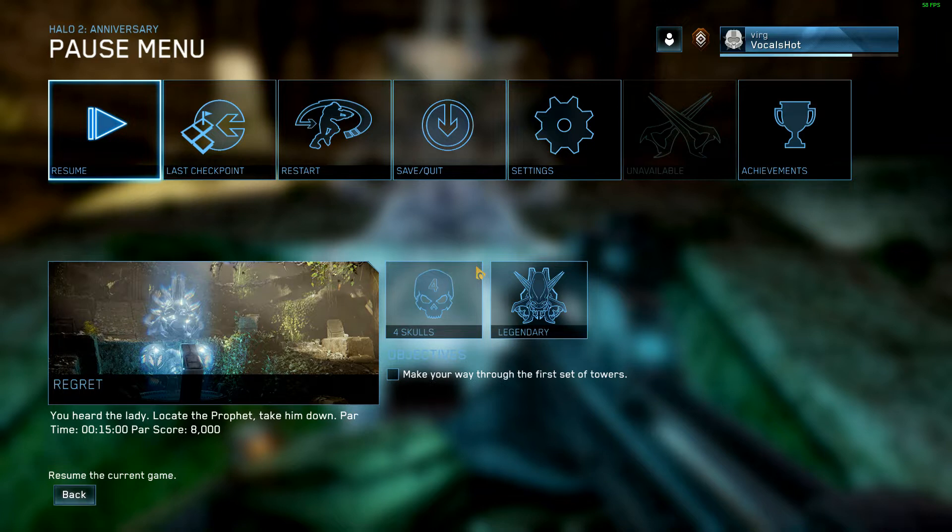This works for every mission, and even the Covenant missions — you can spawn Elites. But every human mission you're going to spawn Marines. What we are doing today on Regret is we're playing Legendary with a couple of skulls on. I'm probably going to die a ton. I don't know if I'm going to finish the mission, but it will be fun and a good little showcase.